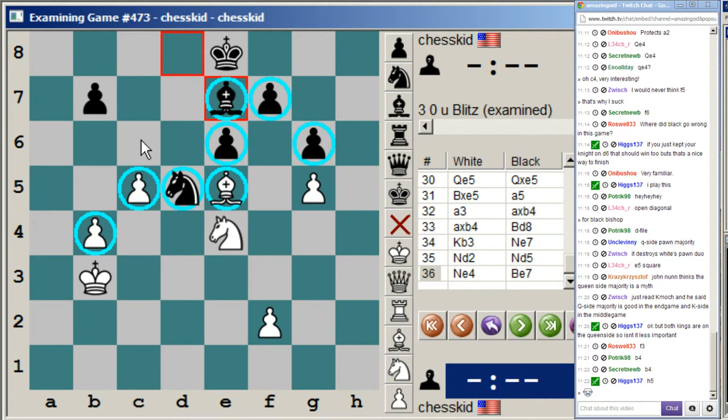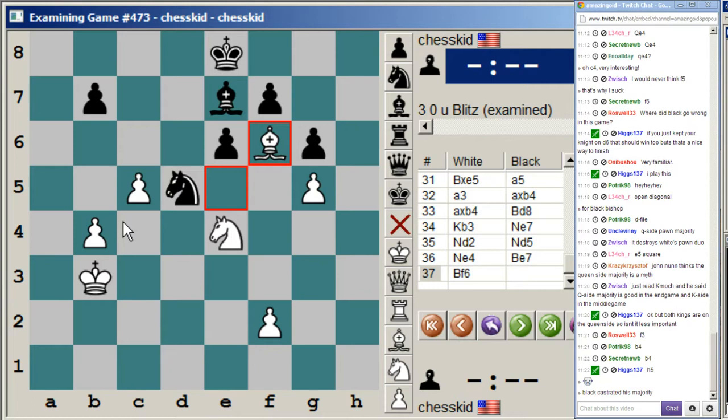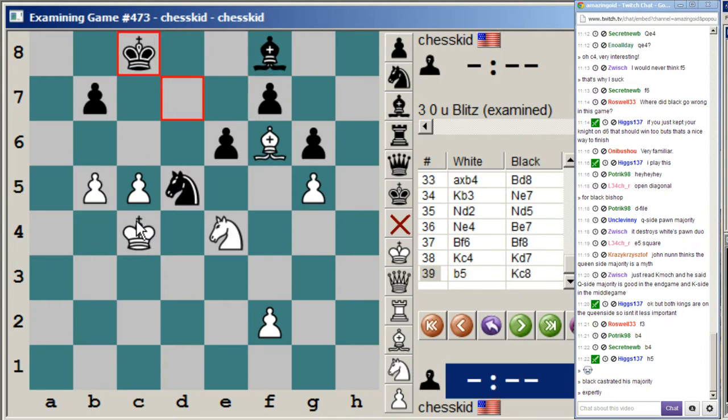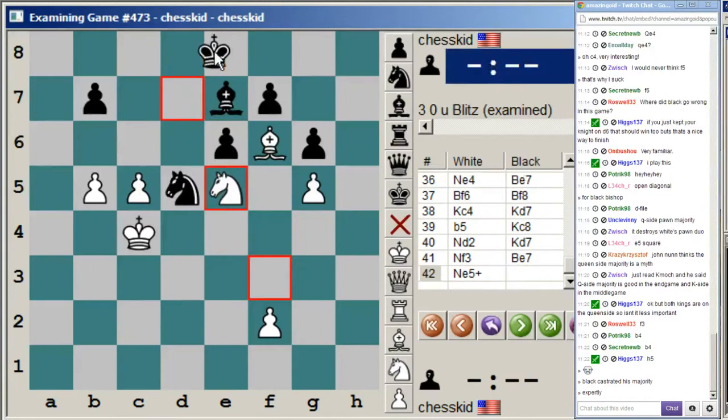Notice that any pawn ending here is a win for white, because this pawn will lure black's king to the queenside, and then we can either temporize and force him to push pawns and take them, or just move our king and mow down all the kingside pawns. With that in mind, white played the excellent move bishop f6, knowing that if mass exchange occurs on f6, it's a win. Black didn't want to exchange, so he retreated. But now white can just infiltrate: king c4, king d7, b5, king c8, knight d2, king d7, knight f3, bishop b7.